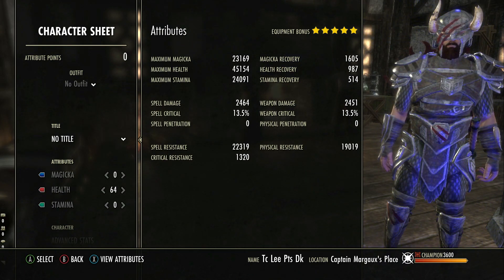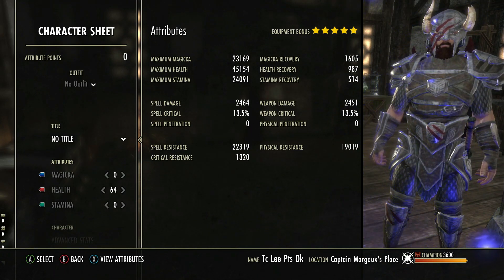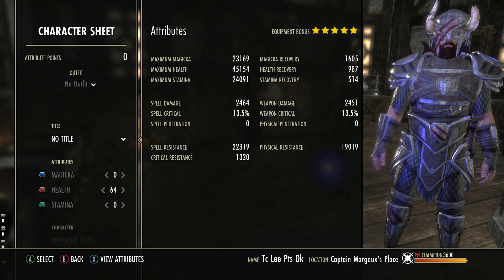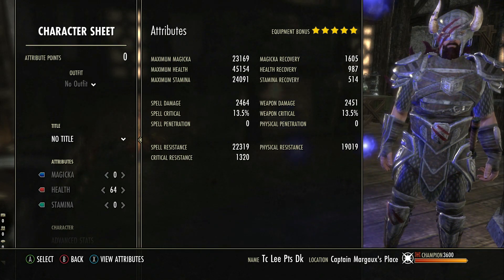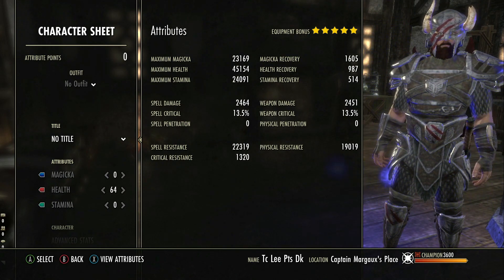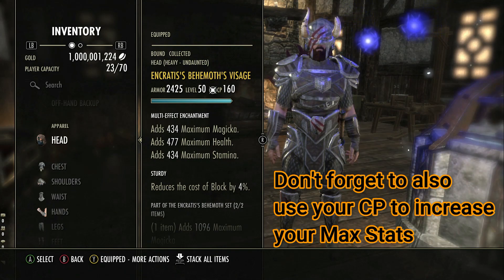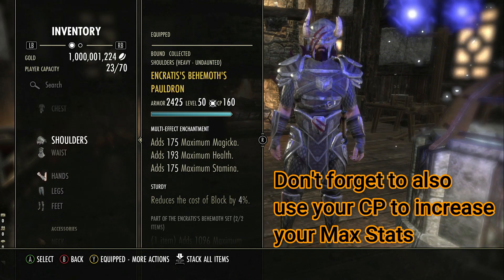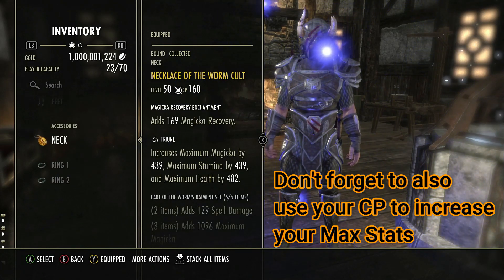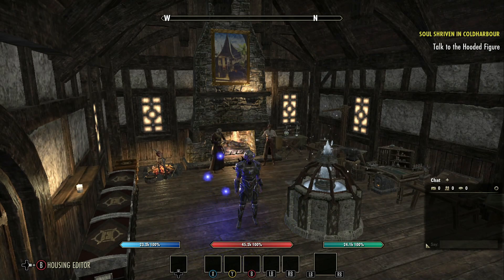I have a personal preference of using 64 points into health, even now with the increased stats. I do it with all my characters — every tank on every class. I've got Nord tanks and Imperial tanks and it doesn't matter which one; I still use the same setup of 64 points into health. The standard gear setup I use alongside that is always full Sturdy, full Tri-stat, and in a boss fight I'll always use Triune magicka recovery jewelry for extra max stats.